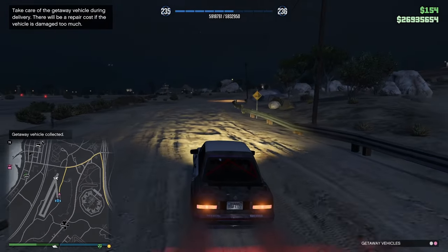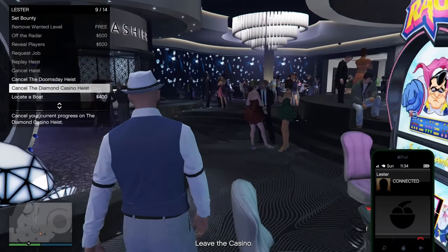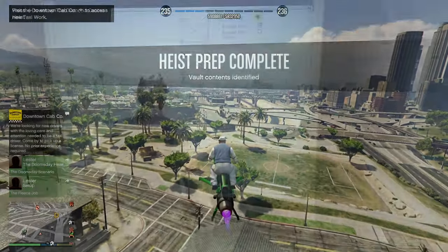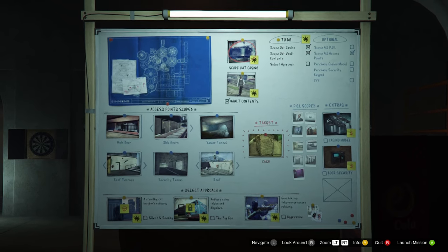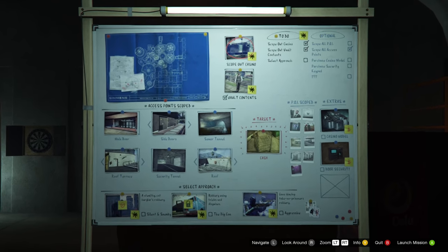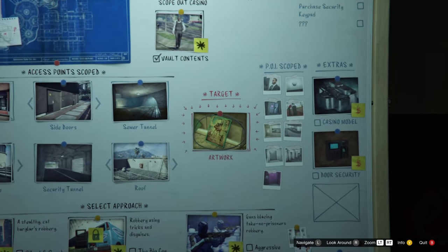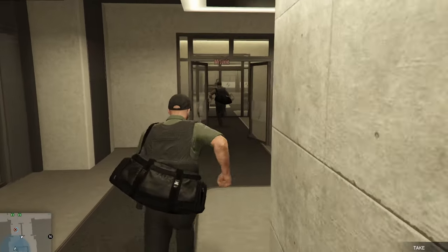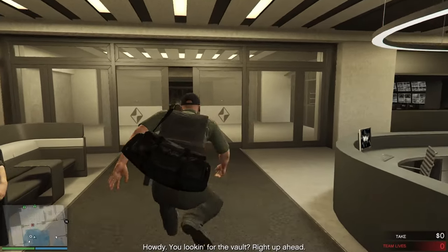Another thing is: if you get cash in the vault, you will want to restart. An easy way to do this is by calling Lester and cancelling the heist while you're still inside the casino and about to leave the mission. This way, you will finish the mission after you've cancelled the heist, and when you pay the startup fee again, you will have a chance of getting some other main target without doing another mission. As you can see by my footage, I got cash twice, so I had to do the mission again, where I then got artwork. You want to get artwork or gold, and of course diamonds if they are available. If you get cash, just do this method and restart until you get art or gold.